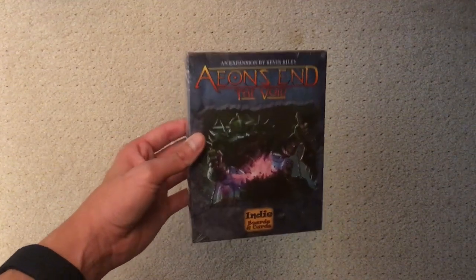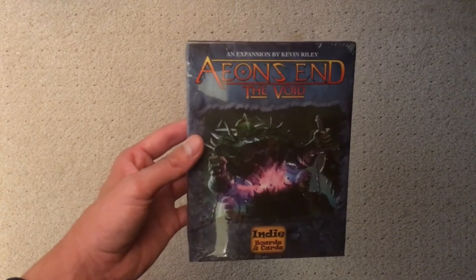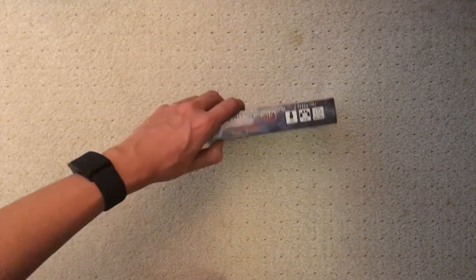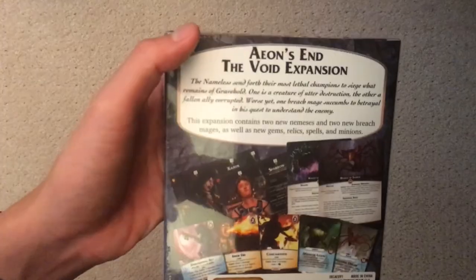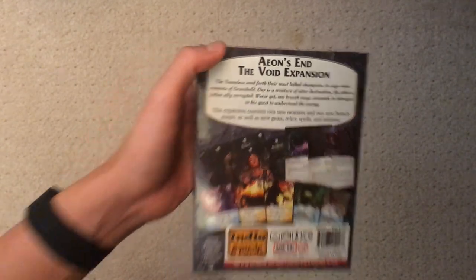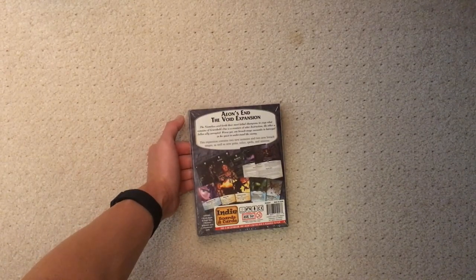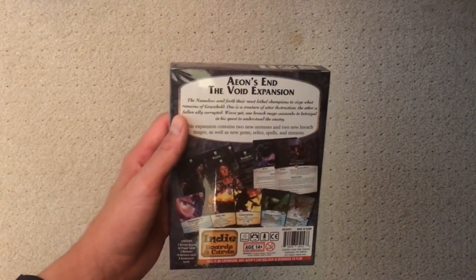Hey guys, today's video is an unboxing and showcase of everything that comes with the Aeon's End expansion, The Void. This is an expansion to Aeon's End War Eternal. The game originally came with two expansions bundled together as Kickstarter, both The Void and Outer Dark. I currently own War Eternal, The Outer Dark, and a standalone game called The New Age, I think. I just picked this up in the mail and I'm really excited to open it.